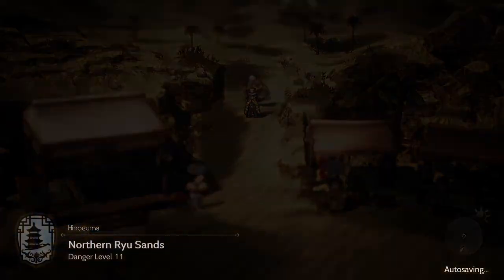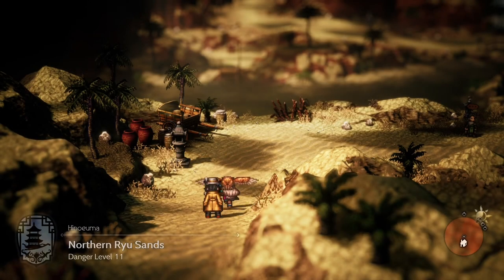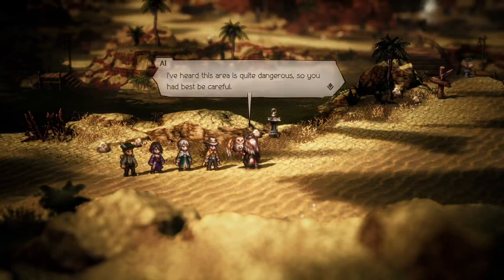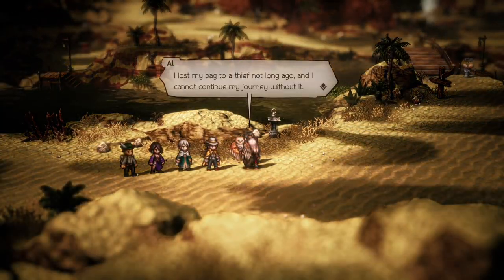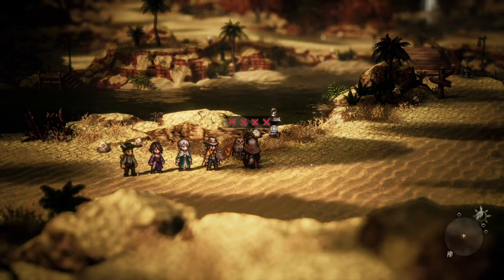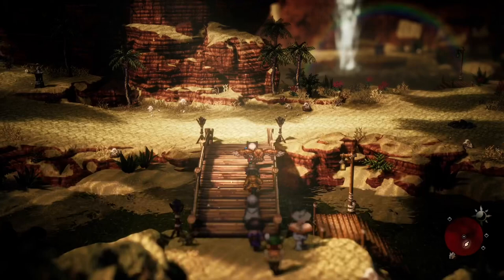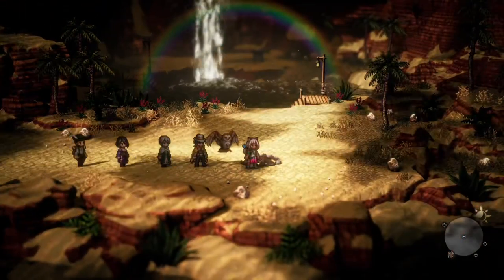Hey, it's JD here. Today I have a quick guide on how to unlock the secret and strongest boss in the game. First, you have to go to your starting town to meet Al. He's the first quest in the game after the intro, which is very ironic that it's a quest to the hardest boss in the game as well.